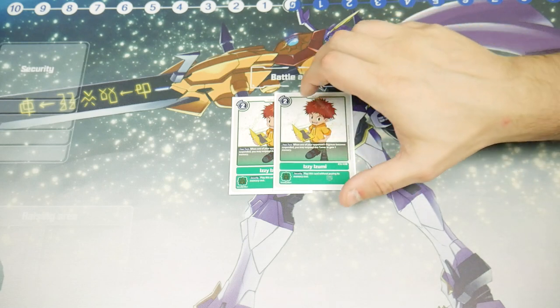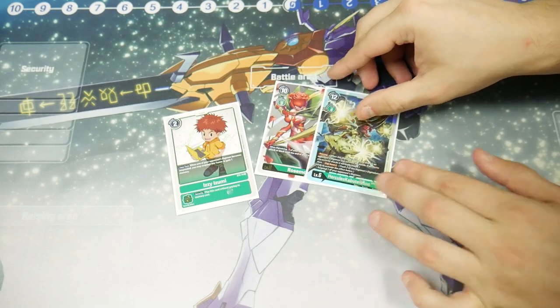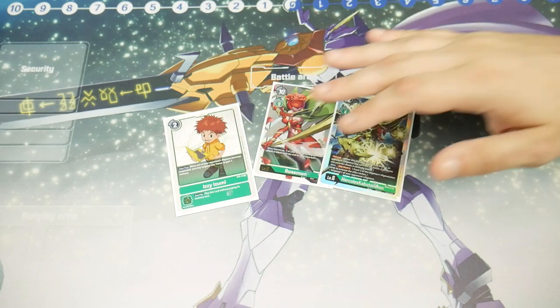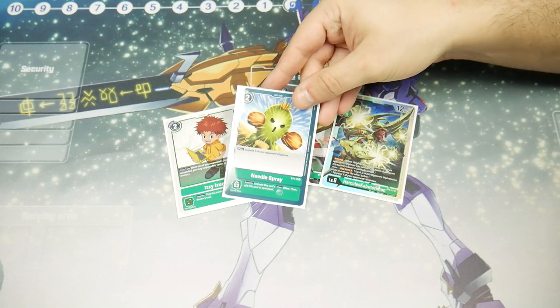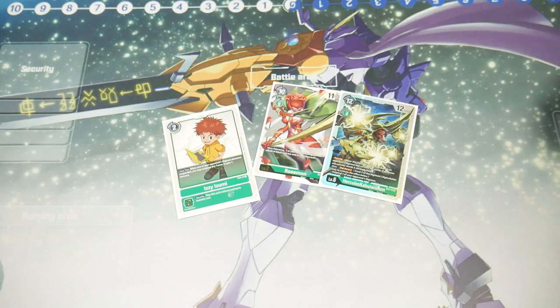Let's talk combos. With Izzy, if you Digiburst something you get a memory — great. Rosemon when digivolving basically turns into a two-cost evolution if you have Izzy, which has a good chance of not ending your turn, so you can still suspend a blocker and go for damage. You can also trigger Izzy with Needle Spray, which is amazing. Just don't play multiples of Izzy — having too many tamers instead of Digimon in a green deck is unfortunate.